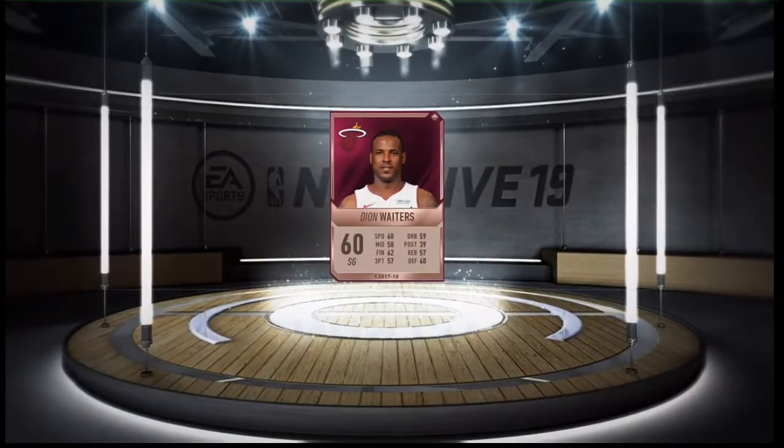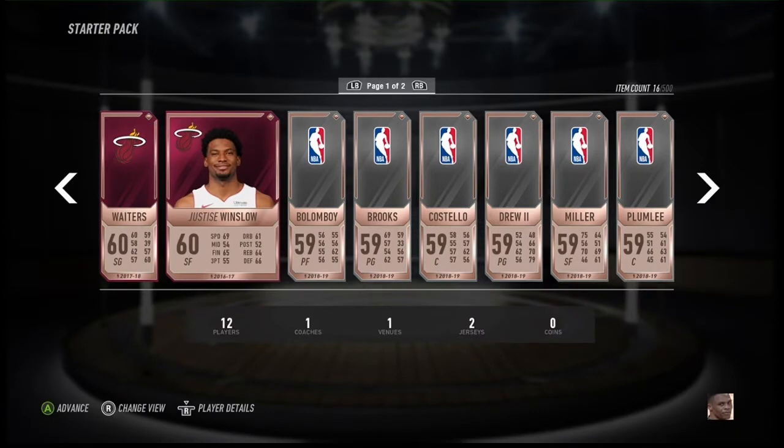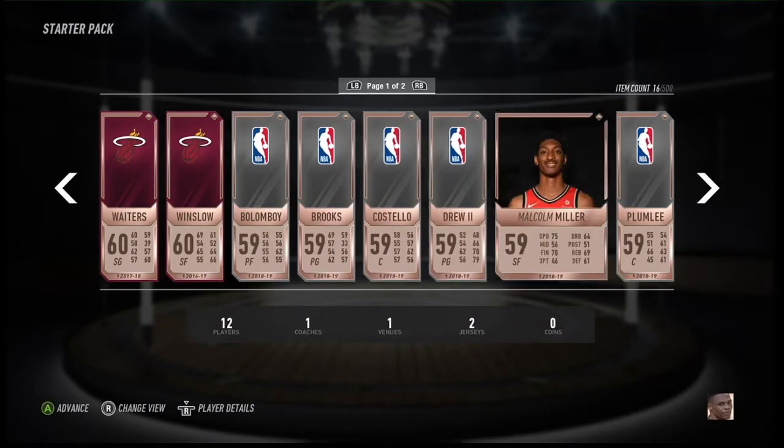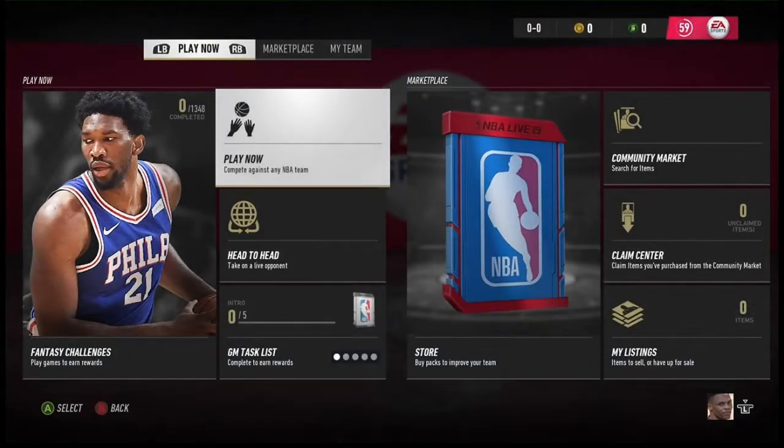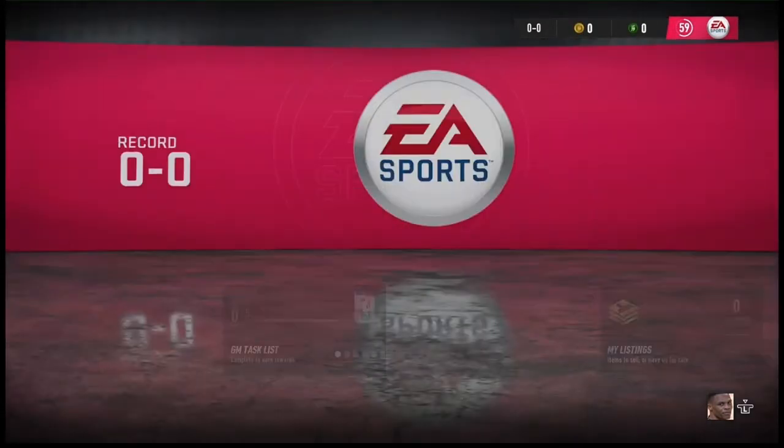Here's NBA Live 19 Ultimate Team basically a review. When you first start off you get two 60-overalls from your favorite team. Here I got Deon and Justice Winslow.